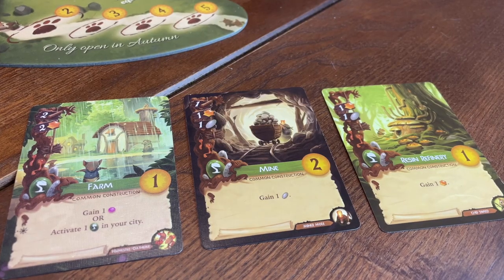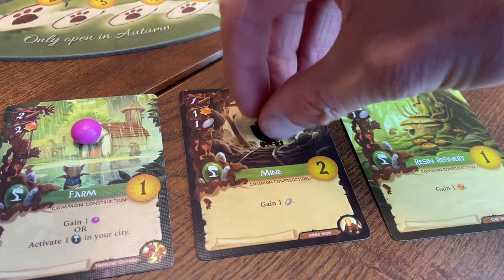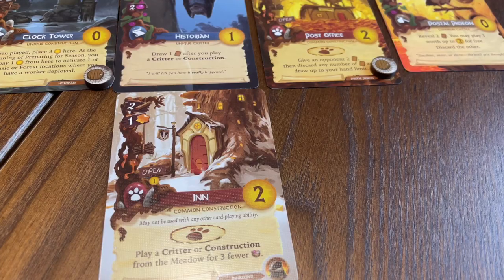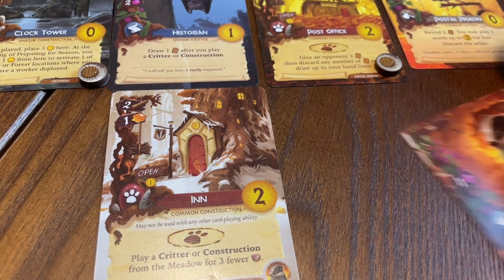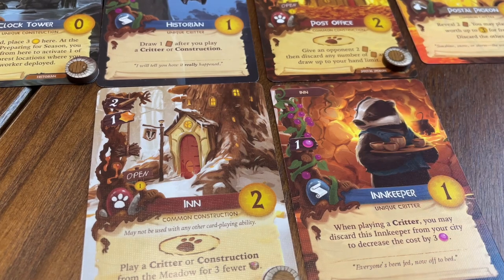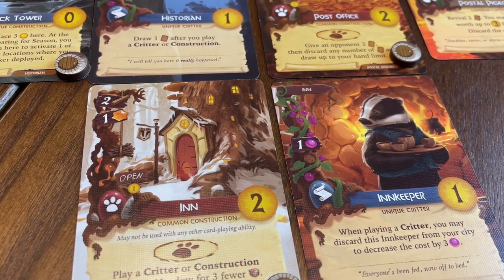Each of these buildings does something. The farms generate berries, the mine produces pebbles, and the resin refinery refines resin. Each of these constructions potentially houses a cute little critter. The bat historian lives in the clock tower, the postal pigeon occupies the post office, and the badger innkeeper takes up residence at the inn.